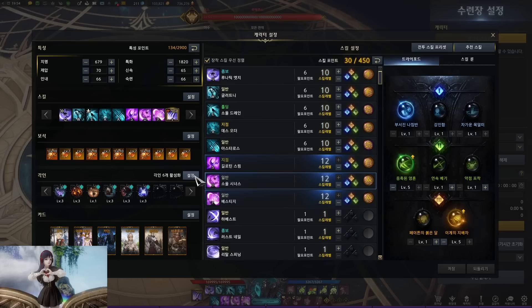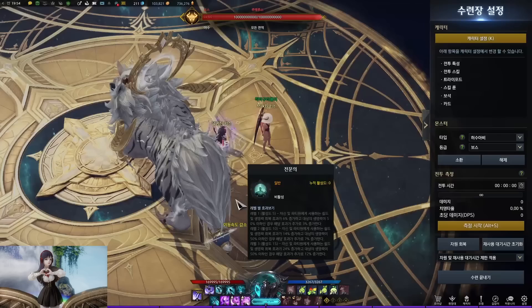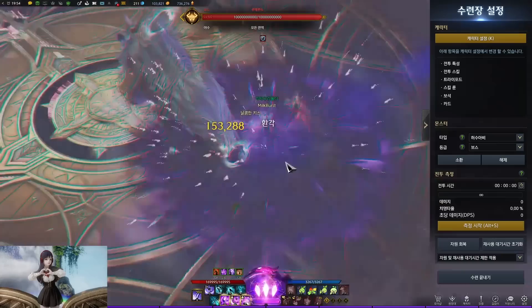Both charging skills may seem slow, but this is without Swamp of Yearning. In reality, you want to run level 1 and level 3 Spirit Absorption debuffs. Also, when you go into berserk mode you get 10% attack speed, so look at how the charging speed improves on those two skills.